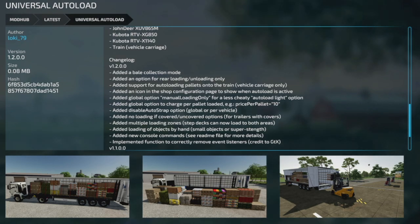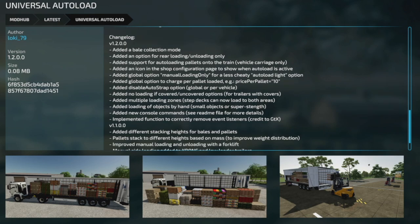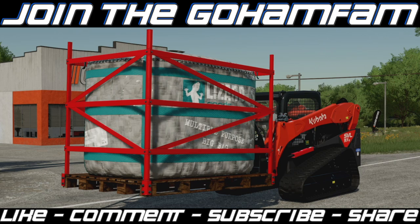Universal Auto Load 1.2 also added an icon in the shop configuration page to show when auto load is active, added a global option for manual loading only for a less cheaty experience, added a global option to charge per pallet load, added a disable auto strap option globally or per vehicle, added no-loading options for covered or uncovered trailers, added multiple loading zones so step decks can load to both areas, added loading of objects by hand or by super strength, and added new console commands — see the readme file for details.